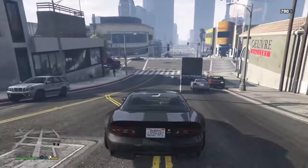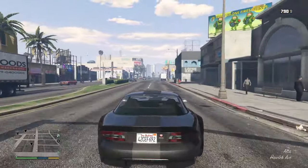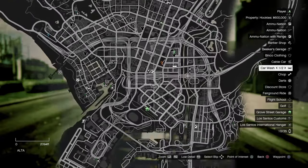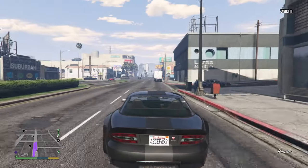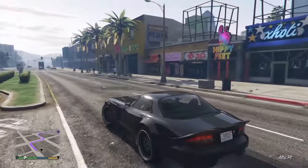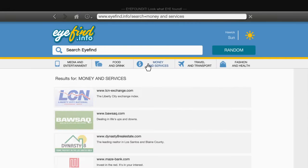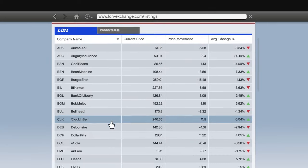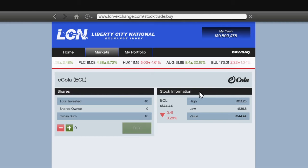Miles here, and today we're gonna be teaching you how to make some money in GTA 5 story mode. First, go into the internet, go to money and services, then go to markets. Go down to e-cola and buy it — put all your money into it.